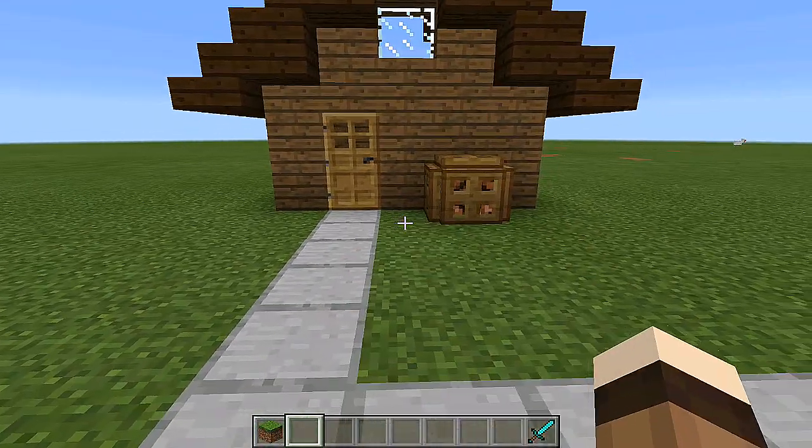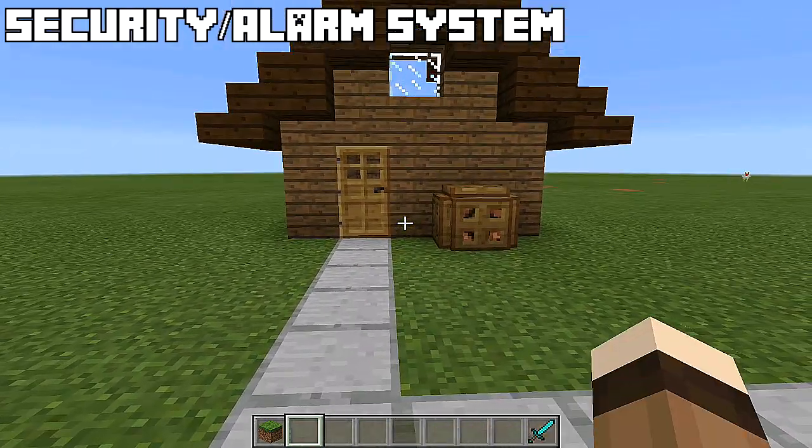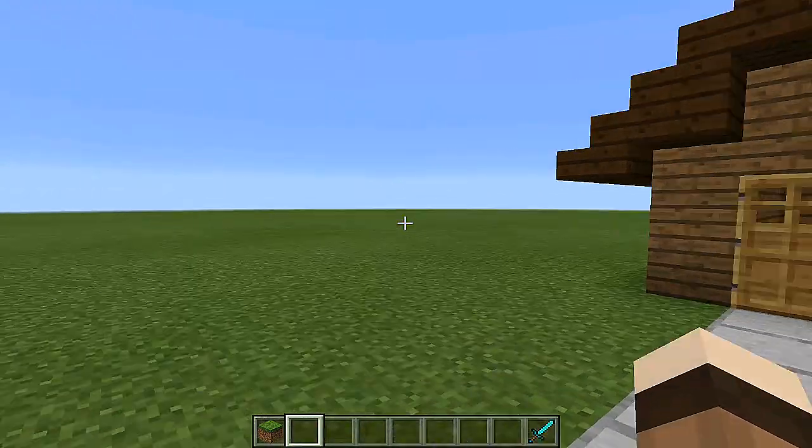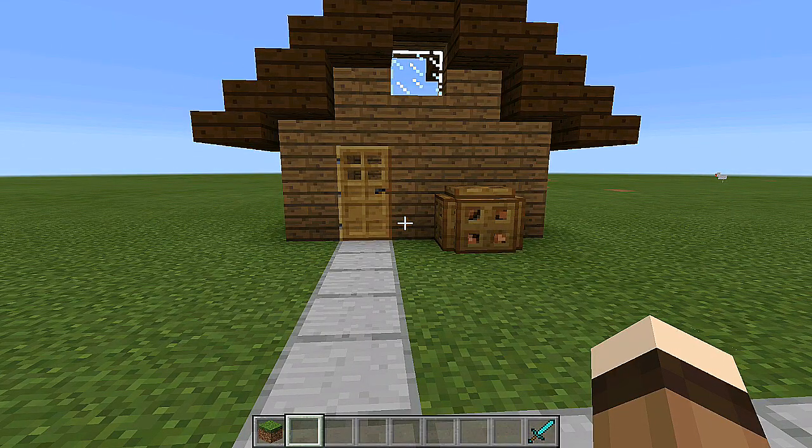Hello everyone, FedEx Gaming here and welcome back to another Minecraft PE redstone tutorial. In this video I'm showing you how to build an alarm system for your house so when someone walks into it and you're not around, you'll know exactly when someone's inside. If you've looked at the thumbnail or hear the dog barking, some of you will know what this alarm system is — it's a throwback to a very old one that I personally love a lot.